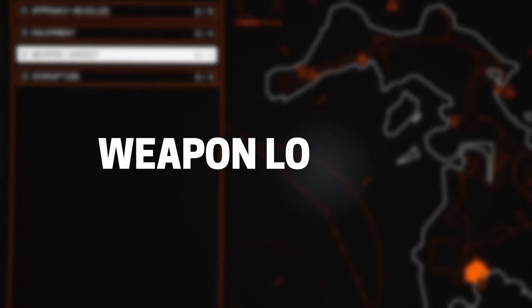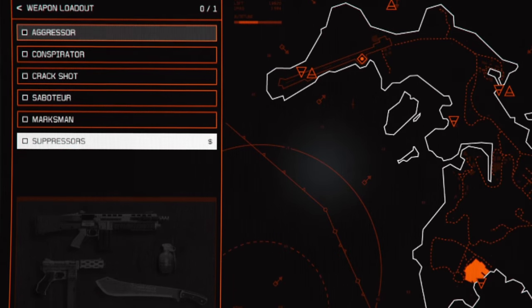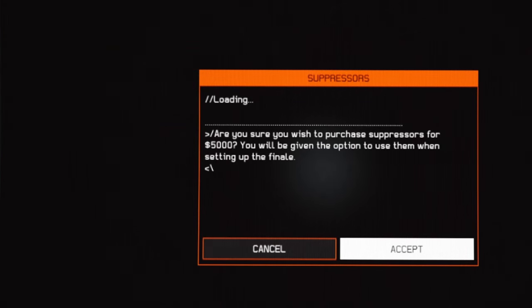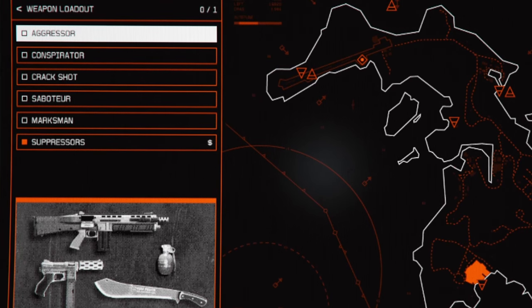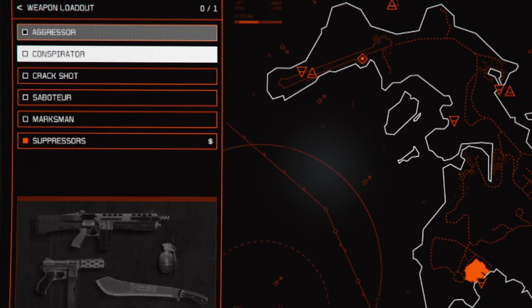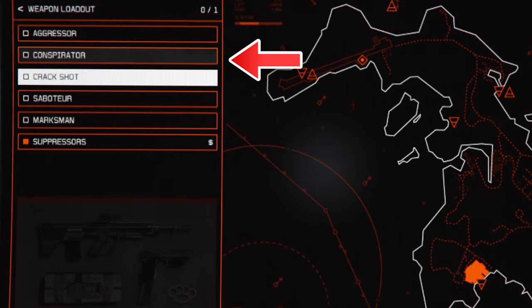First, the weapon loadout. Because you're doing this in stealth mode, make sure to buy the suppressor no matter which class you choose. This will cost you 5K in total. I recommend choosing the aggressor or conspirator — the others might be worse for the final heist.